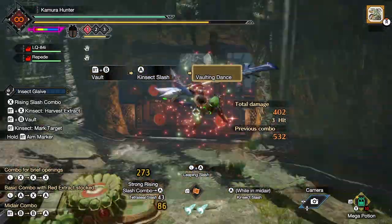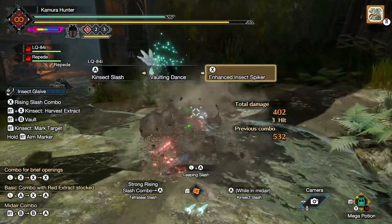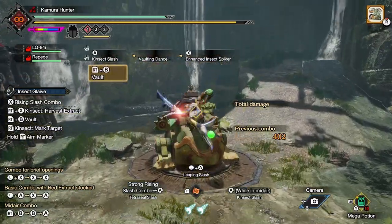Number five: you can aim the Enhanced Insect Spiker in the same way that you do the Kinsec Slash, by pointing your reticle in a certain direction.